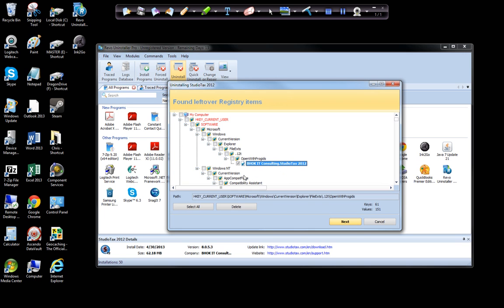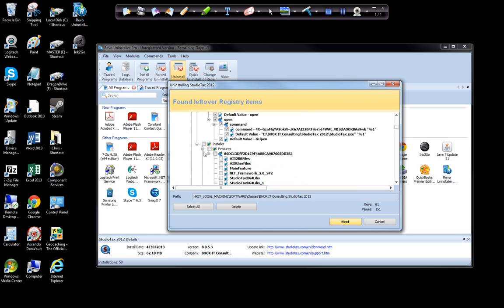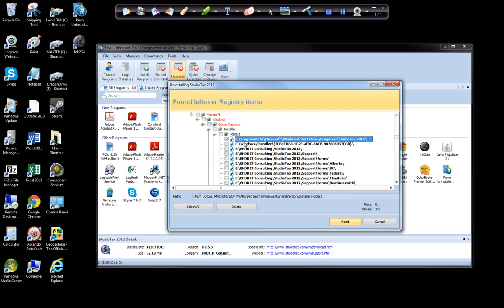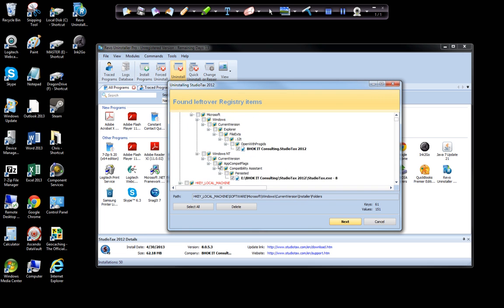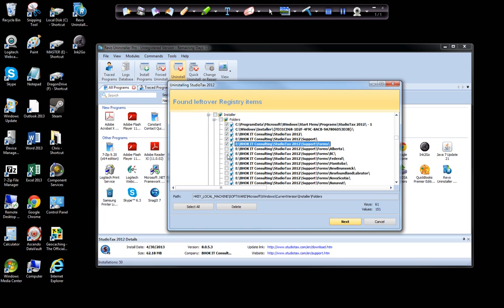It usually tells you in the safe version to only delete the bolded items, because the non-bolded items are associated with other files. One thing I don't like is I wish you could say 'select all bolded items,' because some programs — you'd be surprised at how much crap they leave in here across different folders. You could spend ten minutes in here getting rid of registry items. This one I feel safe getting rid of the bold ones because it's not related to other programs, but folders isn't bolded, so I've got to go through that list and check every single one of them. Big pain in the ass.